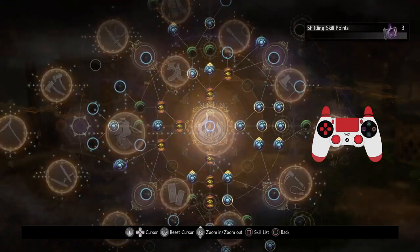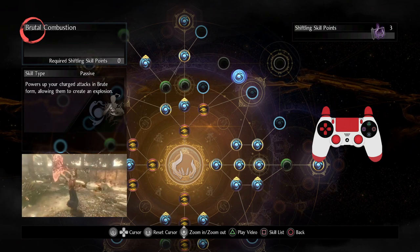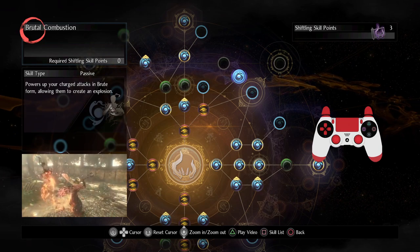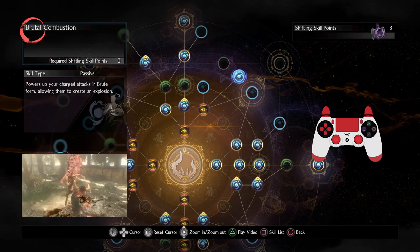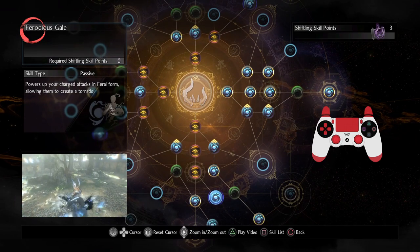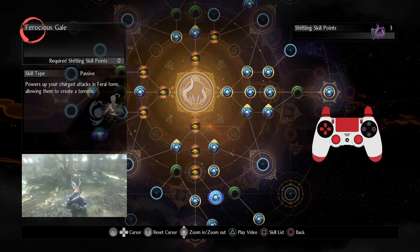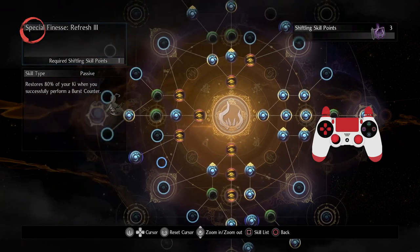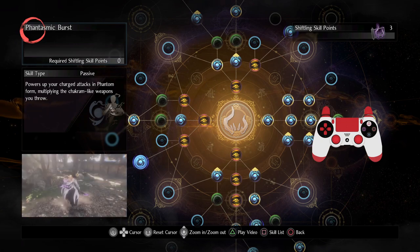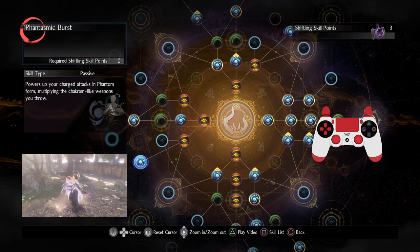There are actually hidden samurai and shifling skills. The hidden shifling skills all modify your charged attacks for each respective form. Here's the brute one — a nice explosion that inflicts fire damage. Then Ferocious Gale, which adds a tornado effect for a bit more heft. And last is Phantasmic Burst — instead of two chakrams you now have four, doing more damage with extra symmetry. All pretty cool upgrades.